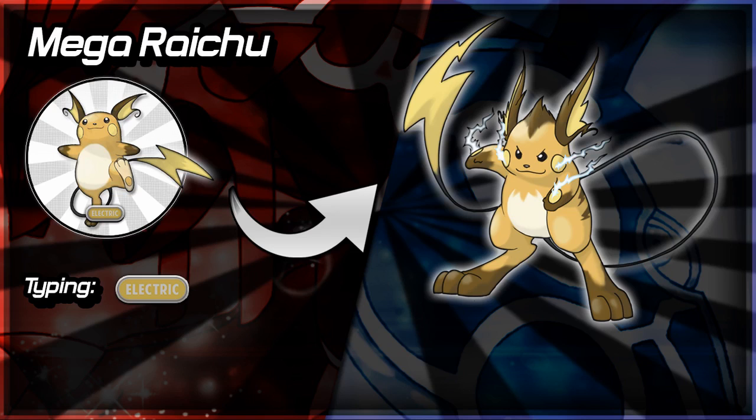Stat change-wise for Mega Raichu, I would say Special Attack rising and also Special Defense rising. Maybe a good rise in Speed as well, but I'm not sure. I would like to see a Special Defense rise a decent amount because then it would bulk up and be a bit more usable — at the moment it's fairly frail, so it's not that usable in higher tiers. A Special Attack boost will help it deal damage, and a Special Defense boost would help it take more hits.